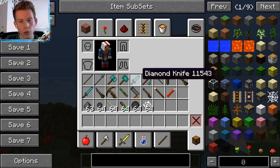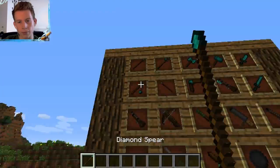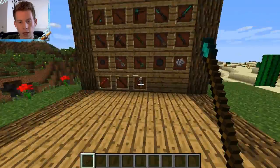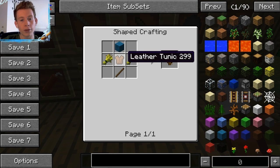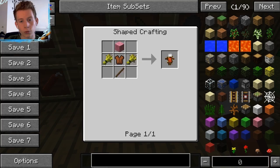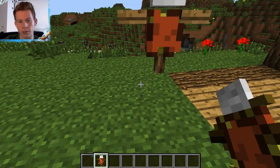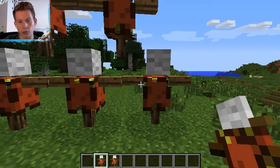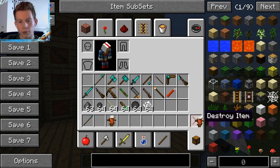First off, top left we have the diamond spear. I've got these training dummies here — I'll show you how you craft one. It's one leather tunic, any sort of wool, two wheat, and a stick, so sort of like a scarecrow. You just place him down like that and you can right click to pick him up again, and you can punch them as much as you want and they won't break, which is very cool.